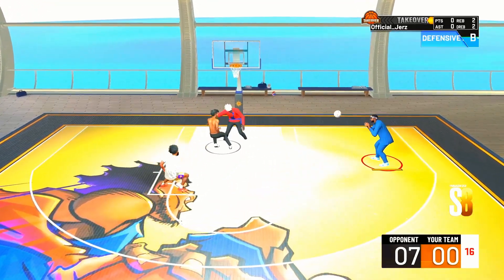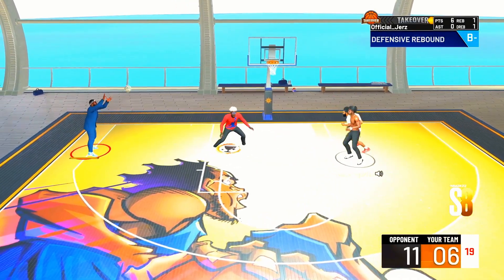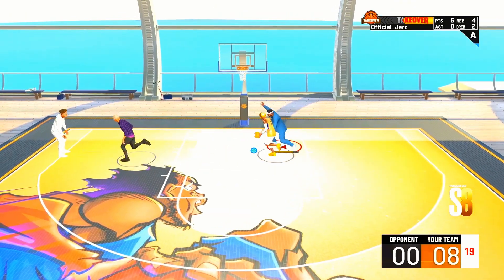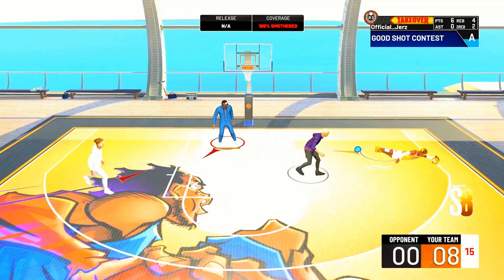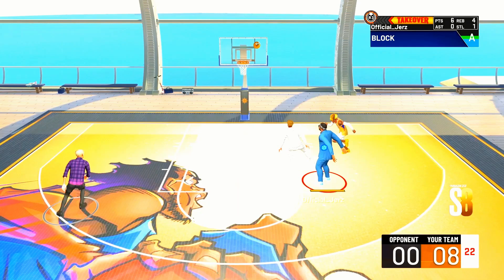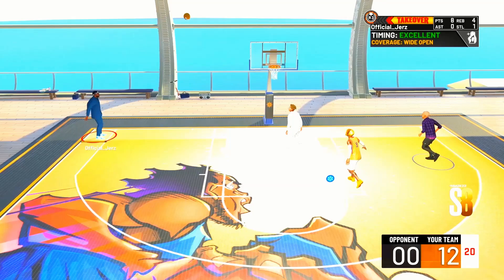I don't know what it is specifically that makes this jump shot so good — I can't fully explain it, I just know that it's certified. If you put this on a glass penny finisher it won't matter, you'll still be able to green up. This is probably gonna break the game because there's gonna be so many builds with like a 53 three-point shot hitting it. It's literally making me unstoppable.